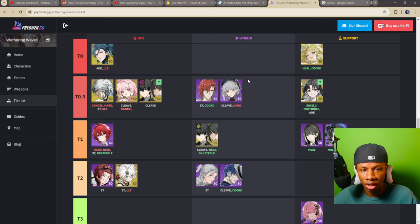Another thing that changed in this tier list is Yinlin — she's no longer on it, and that's valid. The reason is she's not even in the game yet and they might still change her kit. They took her out and will put her back when she releases in June, so we'll wait to test her before placing her in a tier.